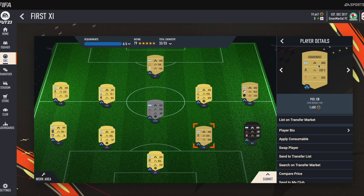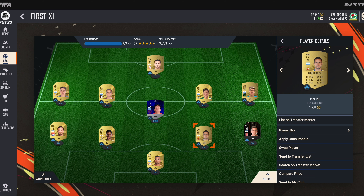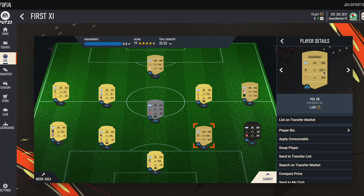Our first centre back is Esquartos. He is from Spanish league 2 and his club is abbreviated as SPO.